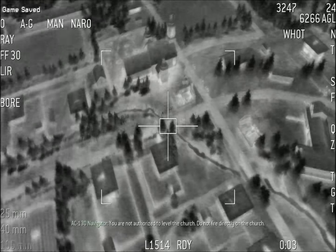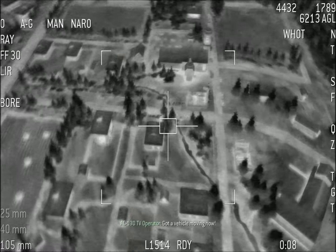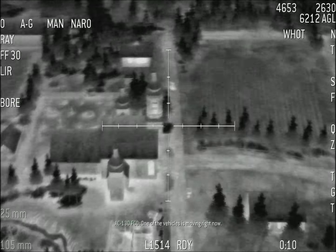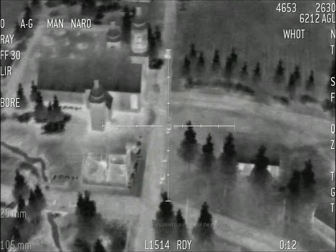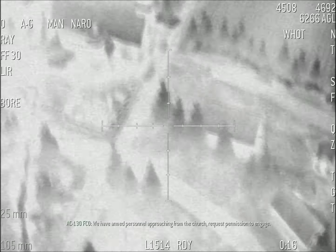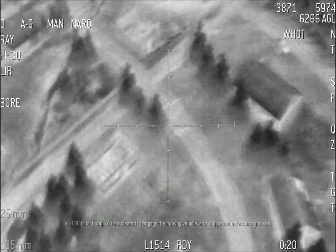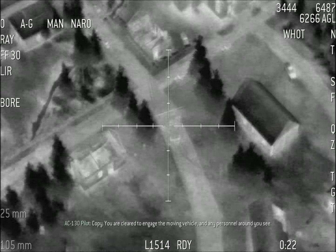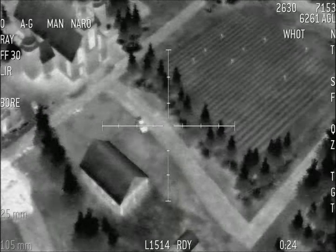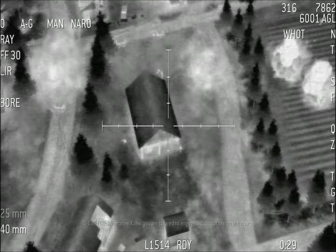Okay, let's see what we have to do. Do not fire directly on the church. Got a vehicle moving now. One of the vehicles is moving right now. Personnel coming out of the church — we have armed personnel approaching. Request permission to engage. Copy, you are clear to engage the moving vehicle and any personnel you see. Affirmative. Crew, you are clear to engage but do not fire on the church.